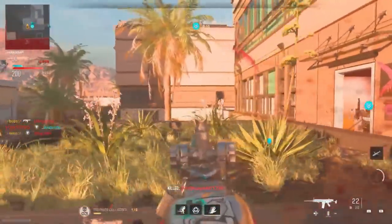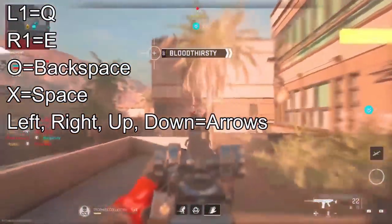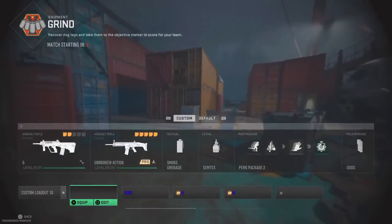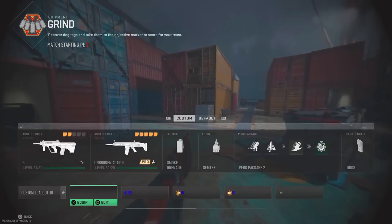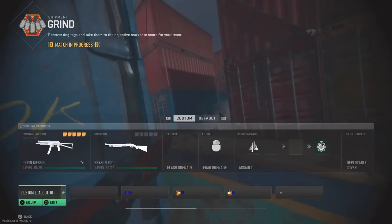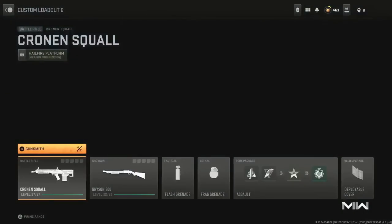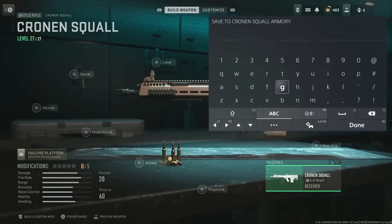These are the keyboard button shortcuts you need — they'll be on screen, and you'll also use the arrow buttons on the keyboard as needed. As you can see, we do not have Polyatomic or Orion on this weapon. We're going to do Poly first, then Orion. Back up to this screen and pull up the option to save it as a custom mod by pressing L2 with the controller.